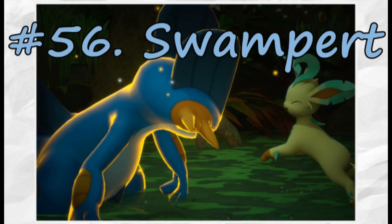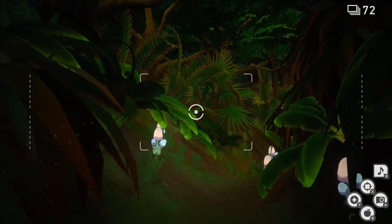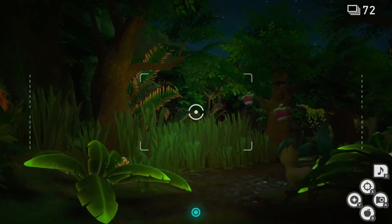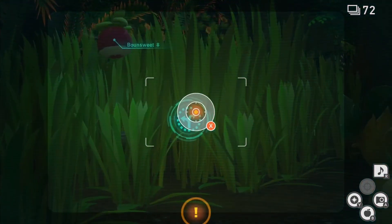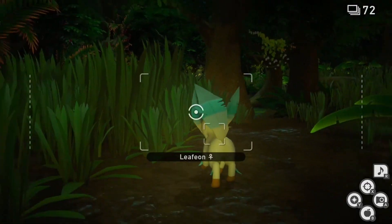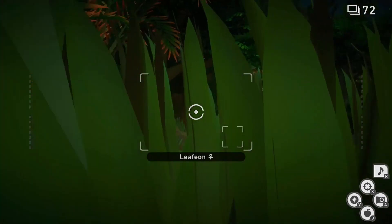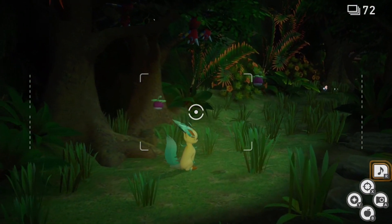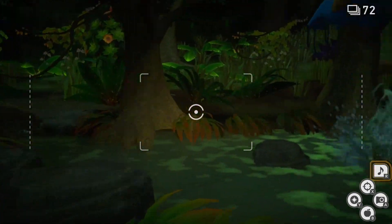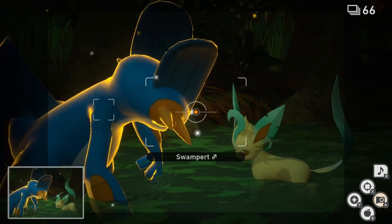Next up is Swampert, and technically Leafeon, but we will focus on Leafeon a little bit later on. Speed forward until you get to that split in the path. Scan and follow this alternate route through the swamp, but be sure to also hit Leafeon with a fluff fruit to encourage it through the tall grass as well. As you pass through the tall grass, play the Melody Player to trigger the Ariados to drop down and scare Leafeon into the swamp. Turn towards the swamp to see Swampert appear, hit it with an illumina orb, and snap a photo as Swampert splashes Leafeon to get that four-star photo.